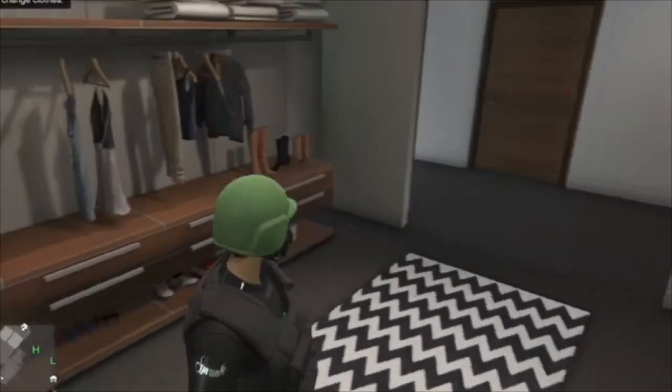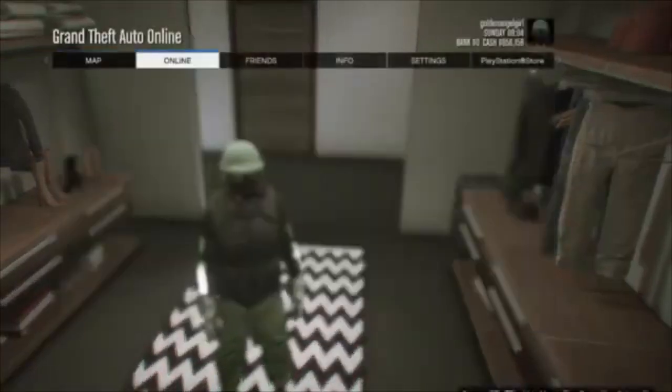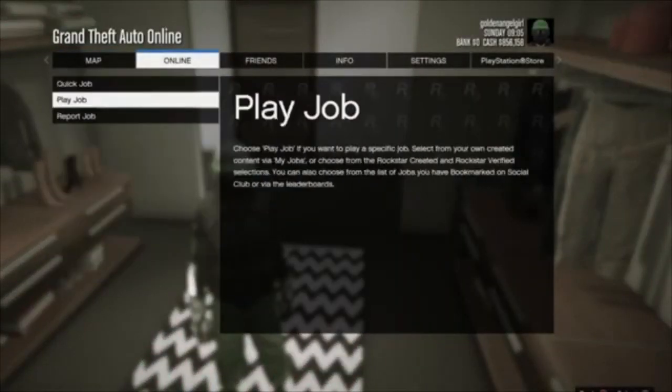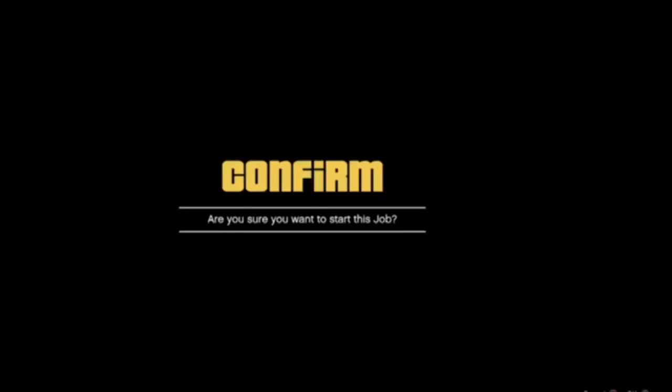You want to go to Missions and you want to start up Titan of a Job. You can do this part by yourself — you don't need any help with this part.